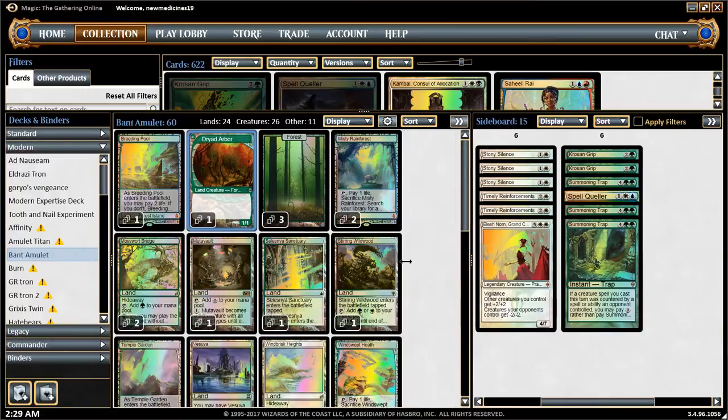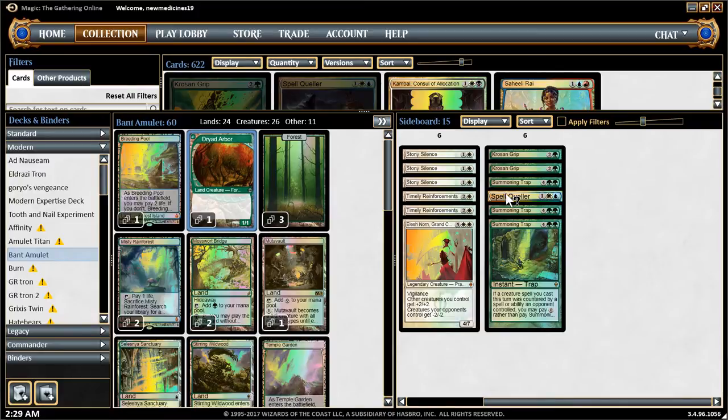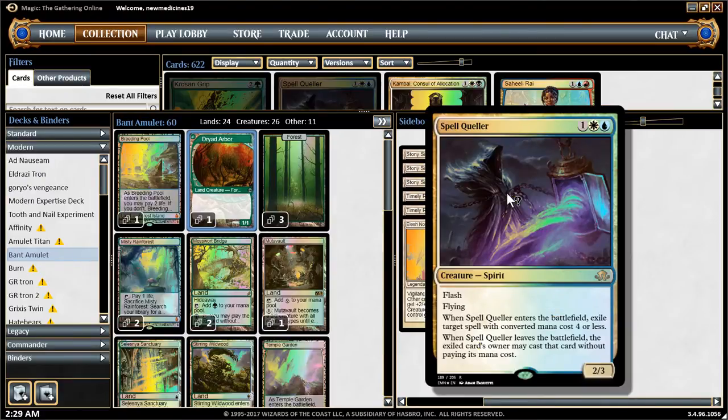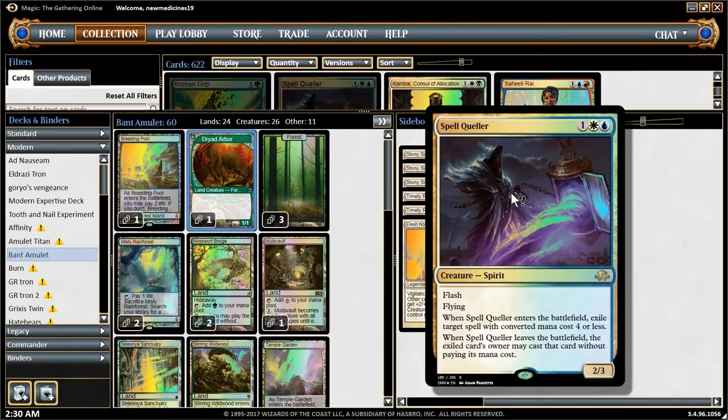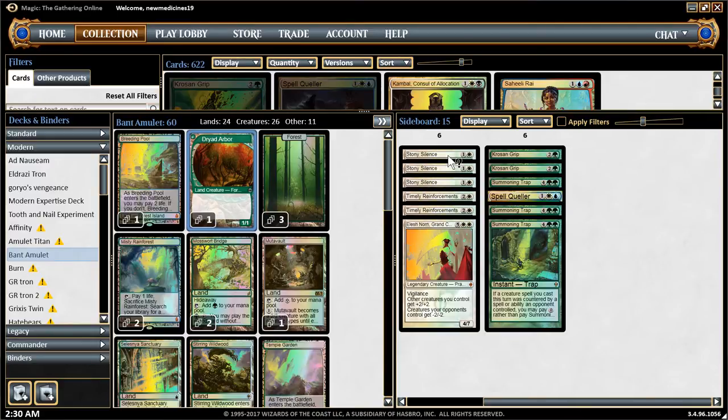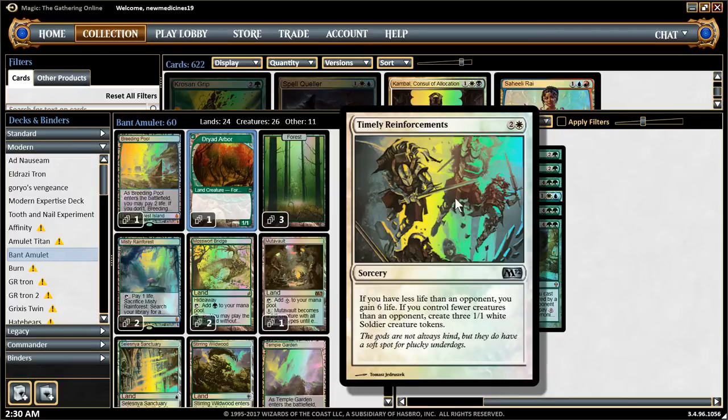On the sideboard plan, I think the only change I made was removing the Leyline of Sanctity. I have Spell Queller here instead if I need more protection — especially against combos, for spells of four or less that you can utilize this ability against. The deck tech mentioned that Stony Silence is good against a lot of artifacts and artifact hate with activated abilities. Timely Reinforcement is good for aggro matchups.